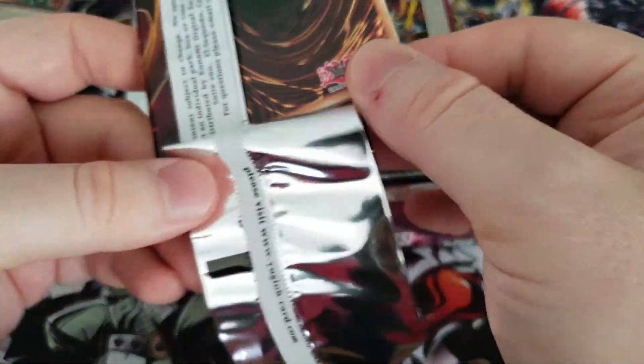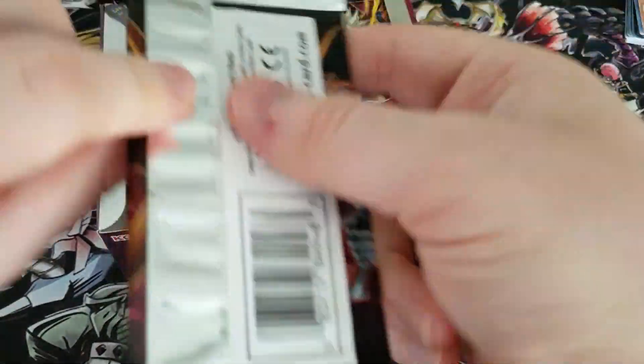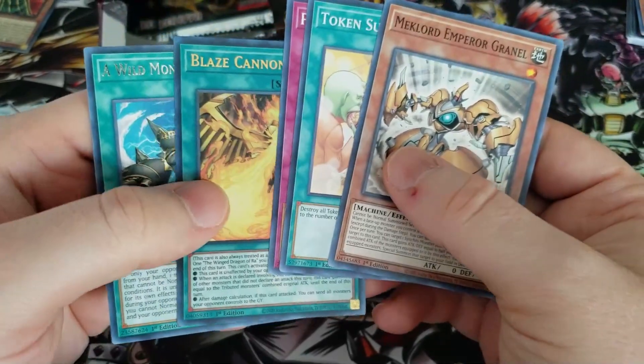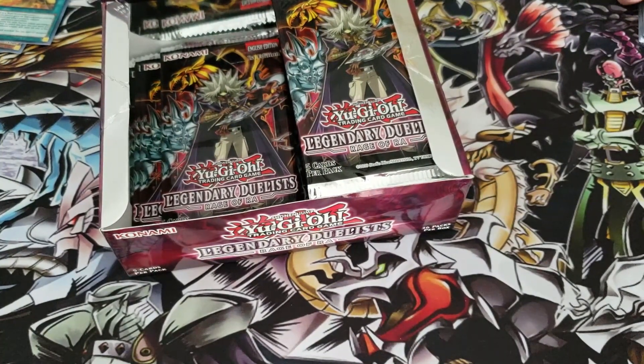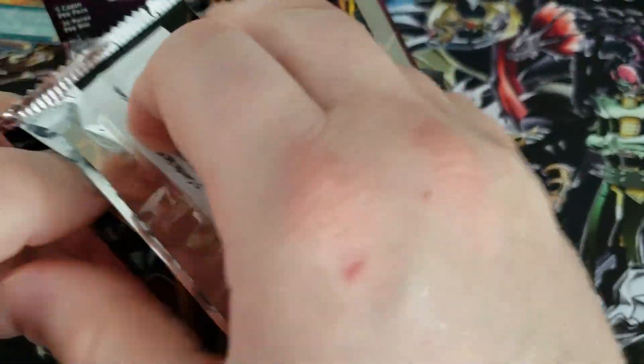Oh my gosh, and here we go - another episode, another time Zap can open a pack. Raptor Slime - rare. Plus, with 36 packs here it does take a while, ripping open each one and having to read each card. It's a lot, so we're flying through this. Blaze Cannon - another ultra rare! Wild Monster Appears was our regular rare. So three ultras so far on the left side of the box alone.